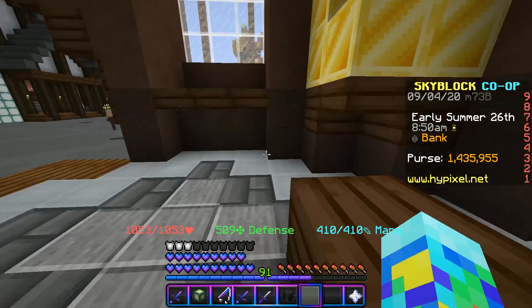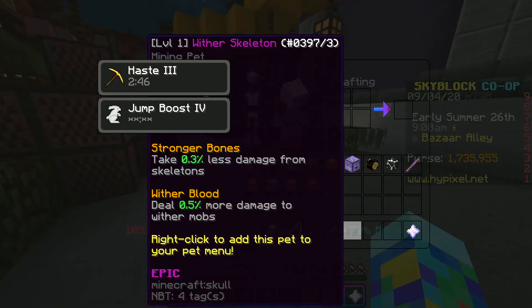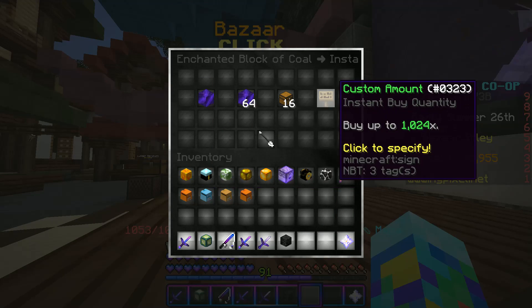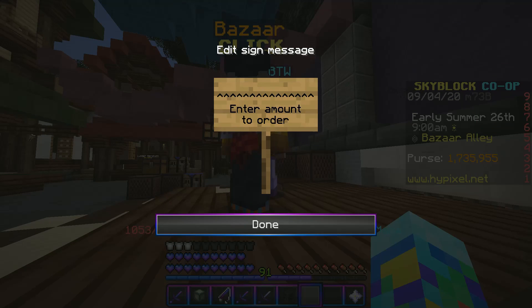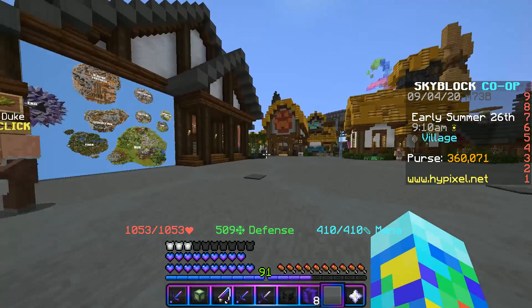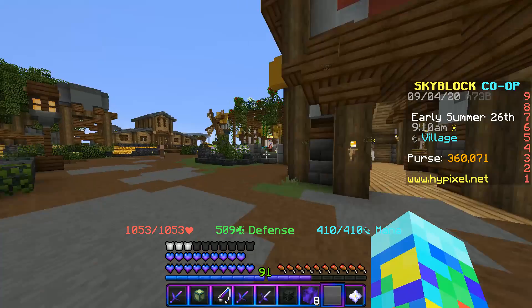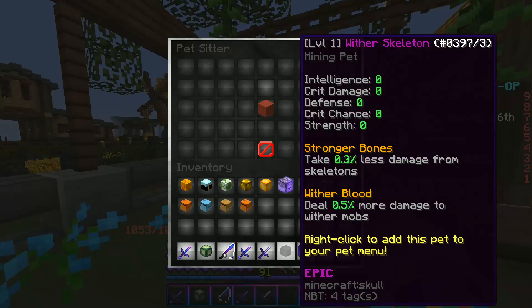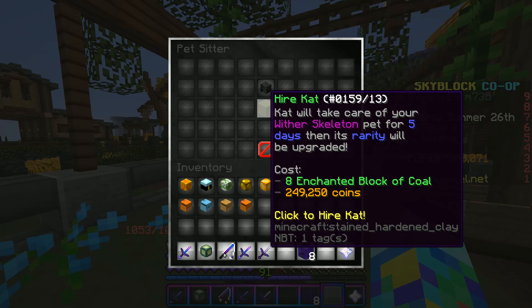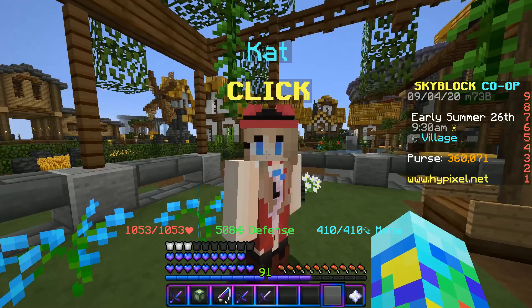I have about 1.7 million, so with everything that's around 2 million. I go to the Bazaar, buy eight enchanted blocks of coal straight up, then go over to Cat to upgrade the pet. You just put the wither skeleton pet in with Cat and it upgrades it.